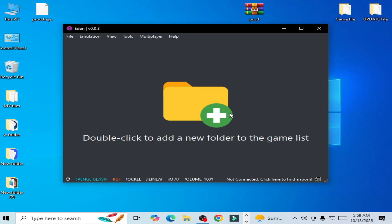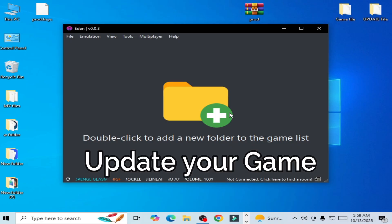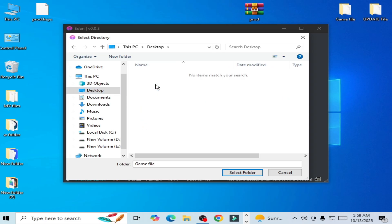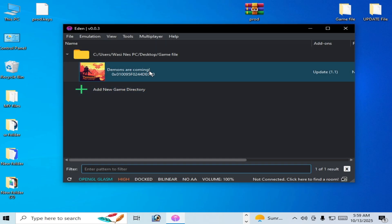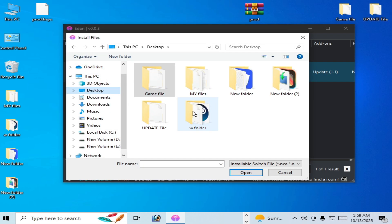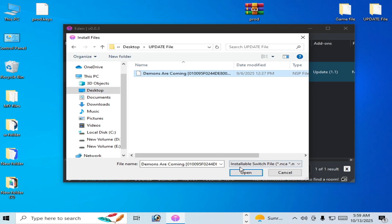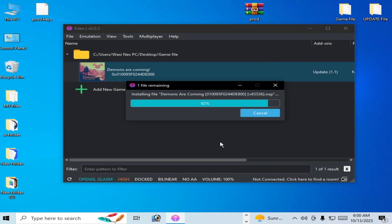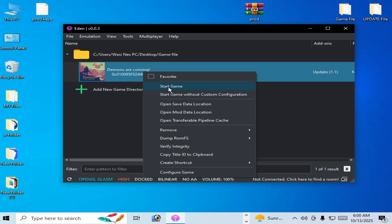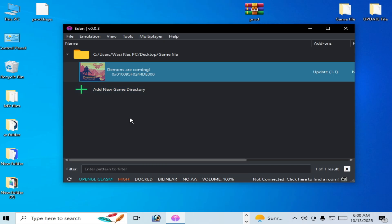It's working. Reason number three: update your game. Select your game file first, then select the folder. Select your update file — install it to NAND. The good update file for the game will install. Update 1.1 will now be available. Play the game.